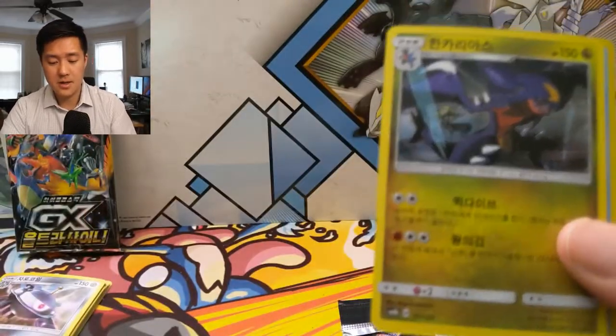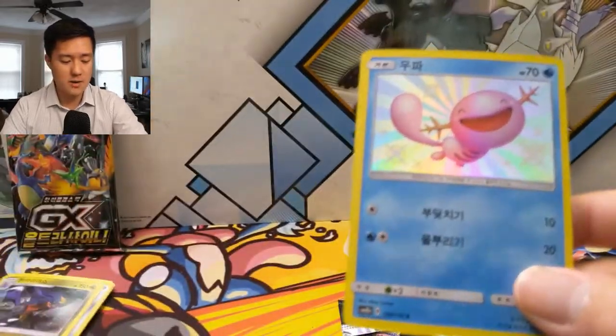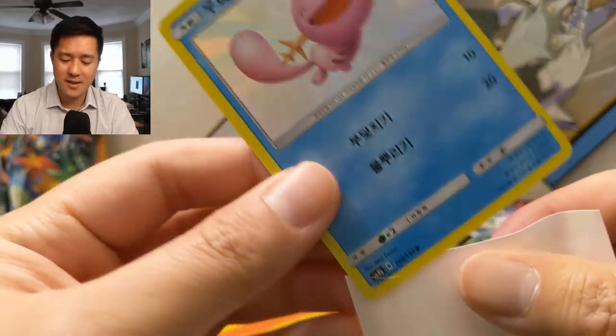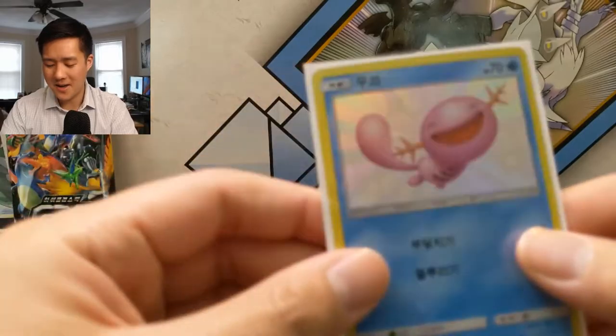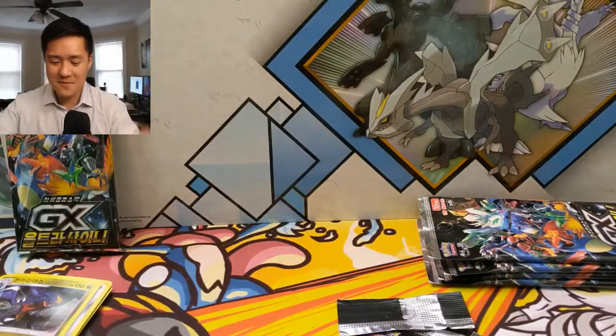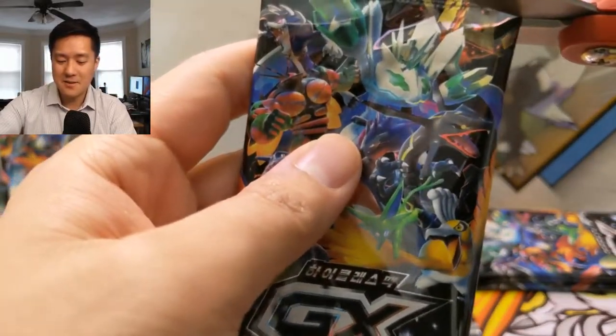We have a Beast Ring and then a Guard — oh, another SR! So we have our third SR: a Wooper. I like that one. In Pokemon GO I like Wooper because he's kind of just bobbing his head — imagine he has headphones on, he looks like he's just loving life, listening to music, jamming out.